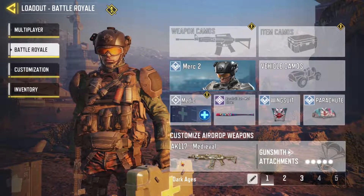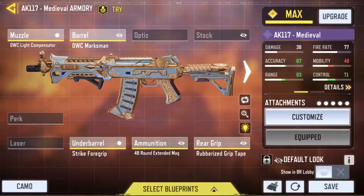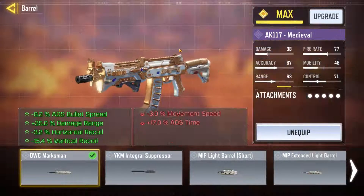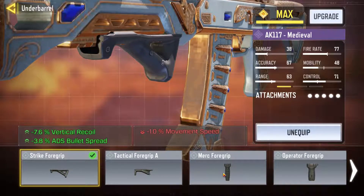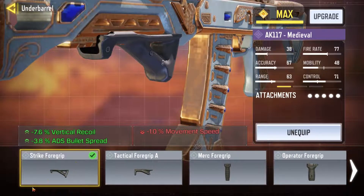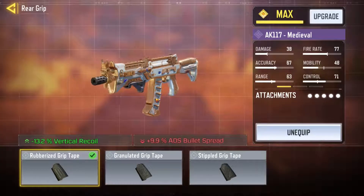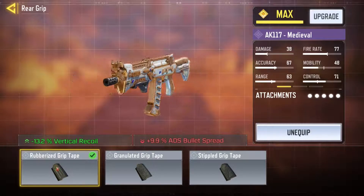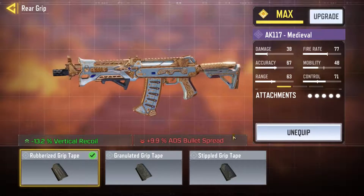I got my AK-117 Medieval. With that I don't need an optic because of the medieval iron sight, also the Year of the Rat iron sight. I got the light compensator which helps a lot with vertical recoil, marksman for the largest damage range, and then the strike foregrip. I was running the ranger but I couldn't stand the ADS time being so slow, so I went back to strike. 48 round mag because this thing gets hit markers a ton.